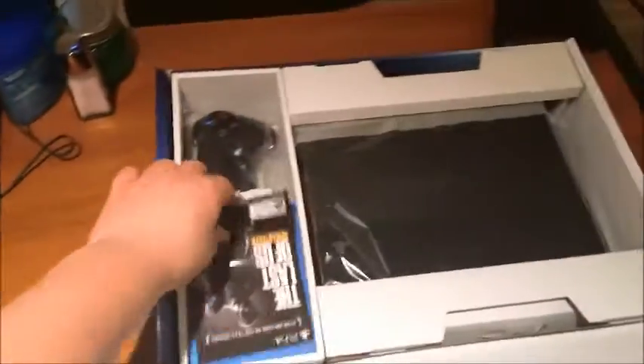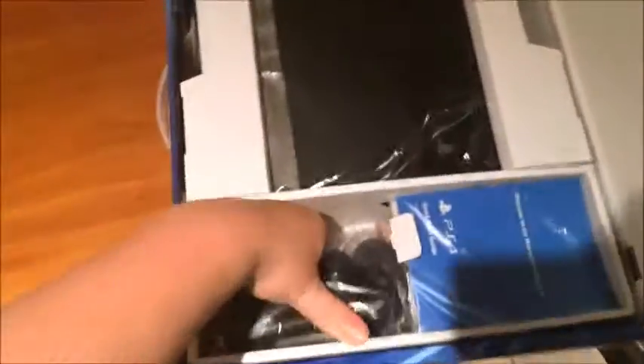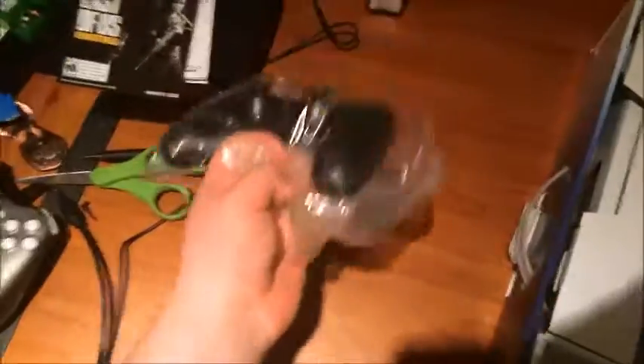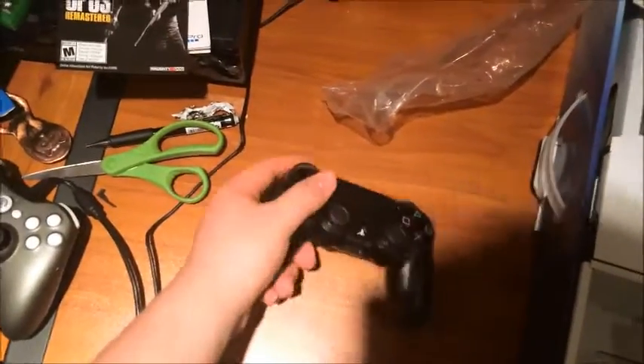So let's go ahead and open it up. There we go — there's The Last of Us thing. The code's on the back of that, so I don't want to show you guys that. Maybe I'll give — nah, I won't give the game away, I need it. All right guys, let's turn this around. So here we go, we've got the controller right here.